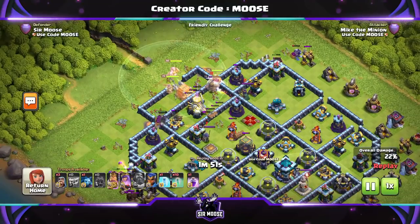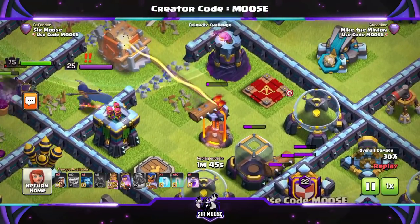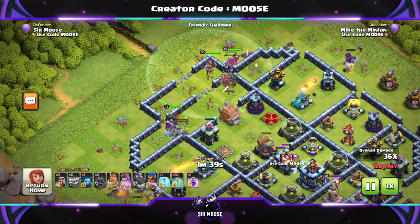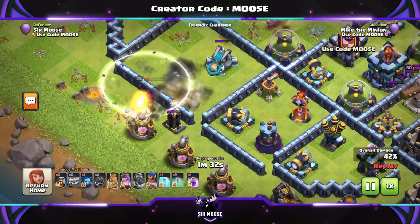Those logs are flying out everywhere. The Eagle Artillery is saying 'stop, that's not fair' — and I say yes it is! Even the Multi Inferno is going to get taken out by the Log Launcher. One interesting thing to note: the Log Launcher loses health over time, so even if it isn't attacked it will self-destruct, which is fair enough — otherwise it might just keep going forever.